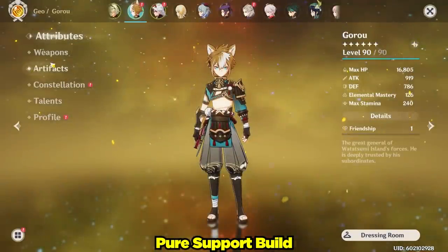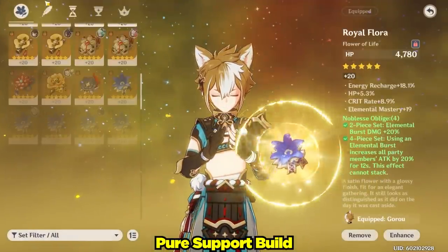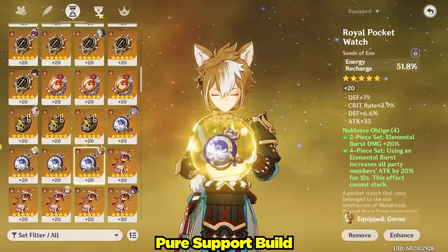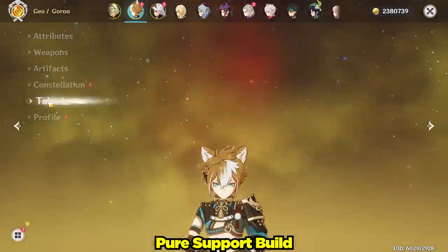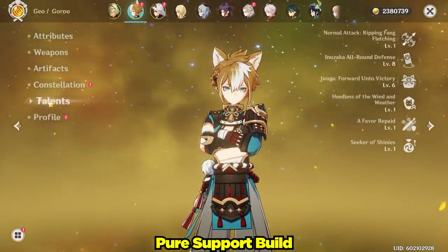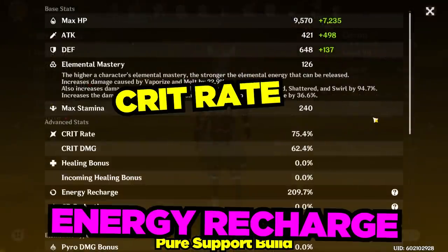My Goro in this video will be using a few different military strategies. The first one is a pure support build with the Favonius Bow and the 4-piece Noblesse Oblige. I swapped around some artifacts here or there throughout the video, but it doesn't really matter for this build.